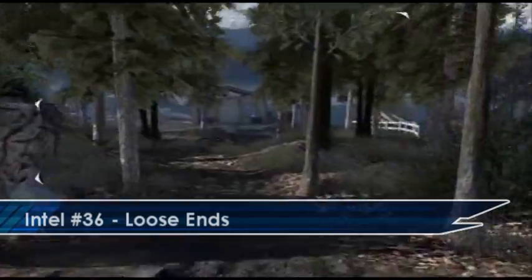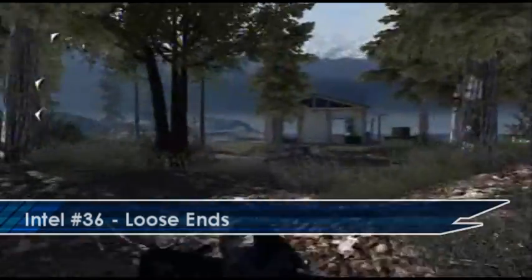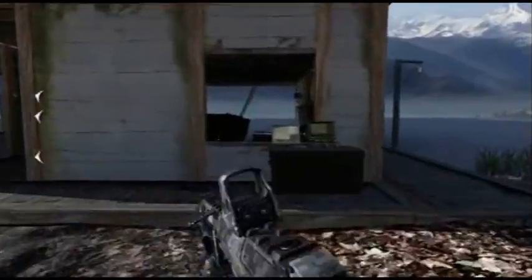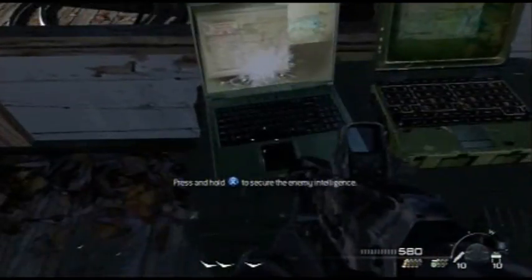On the mission Loose Ends, before you go inside to breach the rooms, if you go to the west which is the back of the building and just run over you'll find a little boathouse and the Intel is just outside there.